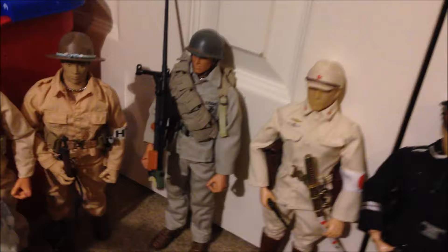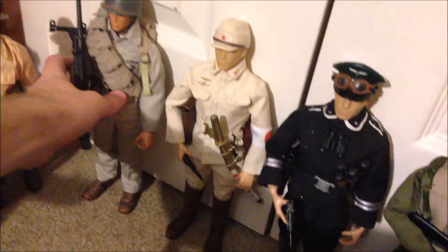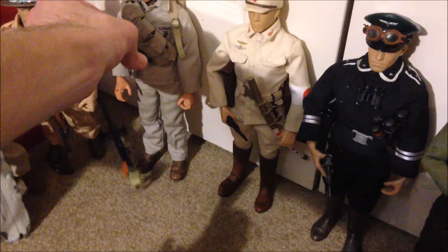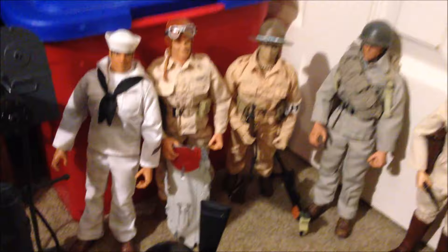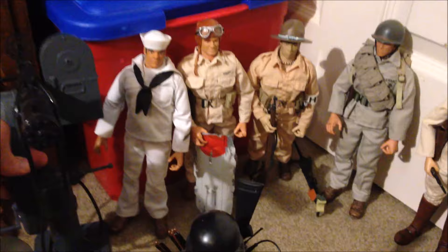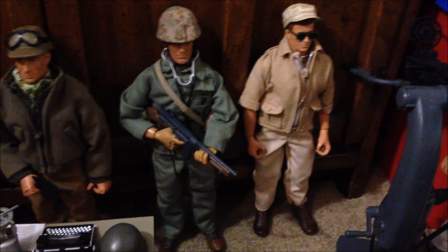Moving on, in the back we have the marine raider figure - really cool, and actually my very first GI Joe figure, so this guy has a lot of special meaning for me. Next up is the Hawaiian territorial guard figure, very cool and my newest GI Joe. We got the Pearl Harbor Wheeler pilot and the battleship row gunner - he's got this massive gun, really huge but very cool. We got the John F. Kennedy figure and Francis Pierce, medal of honor recipient - a favorite of mine.